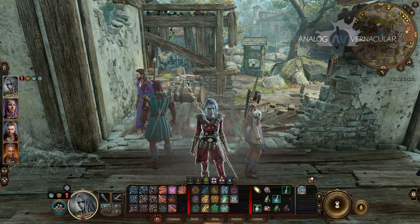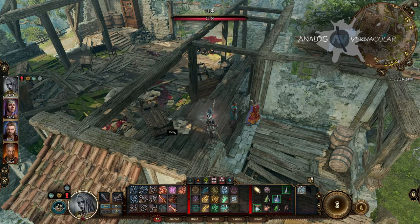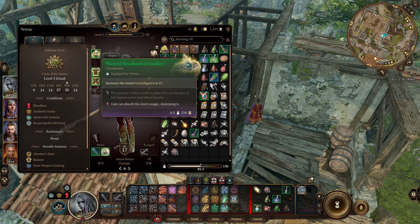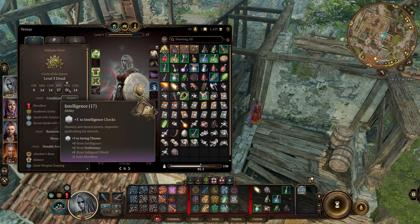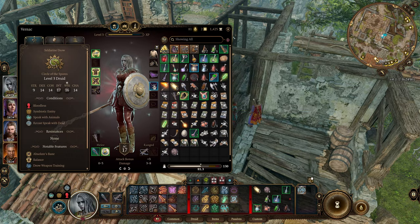Hello everybody and welcome back to Analog Vernacular. Today we're going to be playing some more Baldur's Gate 3. We defeated the ogres in the last one and got a really cool item - the Headband of Intellect. Our intelligence is now 17, so one of our weaknesses now just kind of rocks. We've got two things with plus threes and three skills with plus twos.